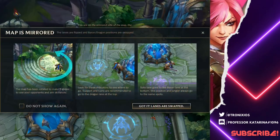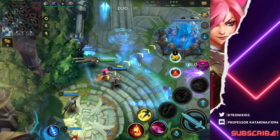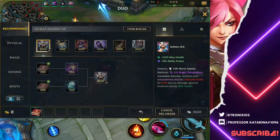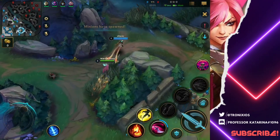You are on the mirrored side of the map, the lanes are squalled — welcome to Wild Rift. Alright guys, so this is the build path that I normally go: Infinity Orb, Death Cap, Void Staff — the remaining three core items that will melt everybody.